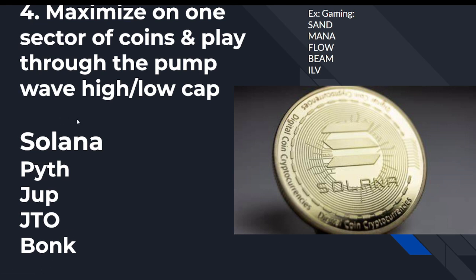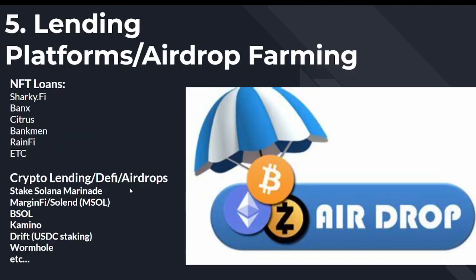Just like when Bitcoin pumps and an altcoin run follows, you can follow tokens under the same network and make a ton of profits. Another strategy is the layer-one approach: maybe Solana pumps and then you get into AVAX and other DeFi coins. You could also follow gaming — a meta a lot of people see coming — buying gaming tokens like SAND, MANA, then Flow, Beam, Illuvium, all the way down to the super low-cap ones. Go high-cap, mid-tier, low-cap. This is an age-old strategy that's worked for every single bull run. The biggest thing again: lock in your profits.